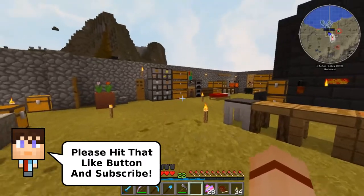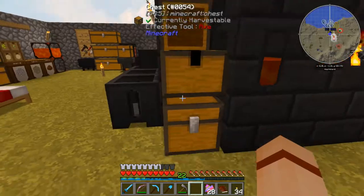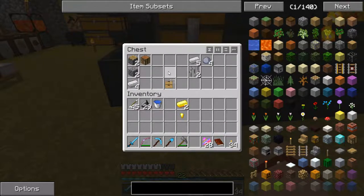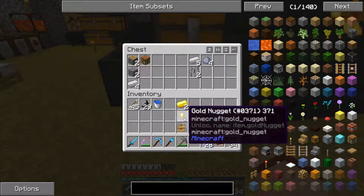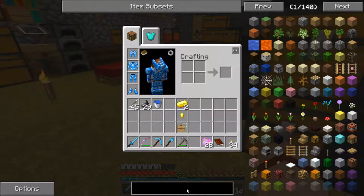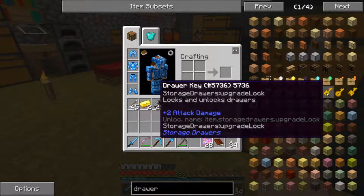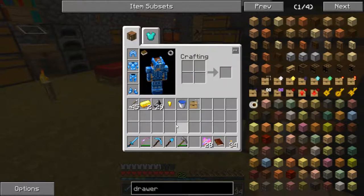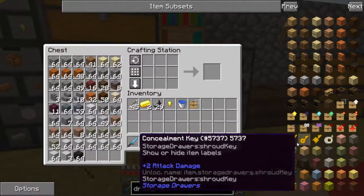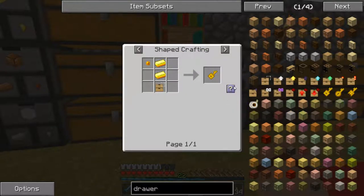I'm going to make - I'm going to grab this gold, a key, and a drawer template, and we're going to build ourselves a drawer key. Let's come over to a table and do that. It is one gold nugget, two gold, and an upgrade.